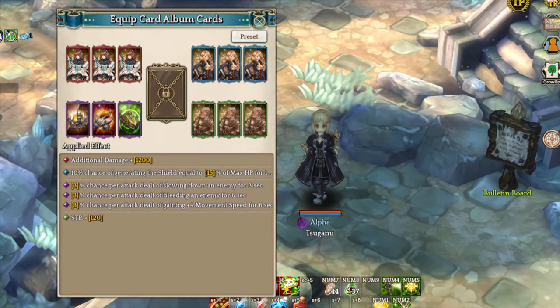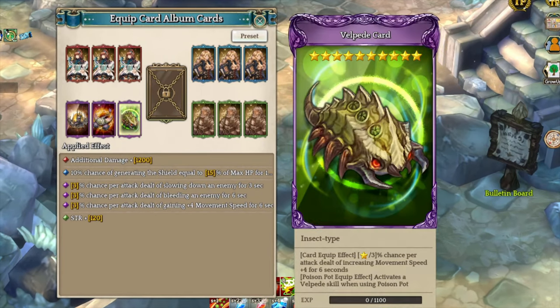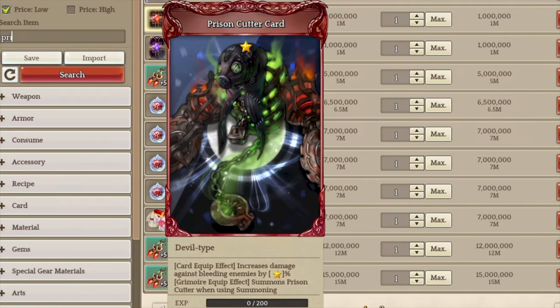The following card setup will provide extra shield, additional damage, flash strength, slow debuff, bleeding effect, and movement speed. The Yana card is optional, but you can always replace it with Prison Cutters or any red card that offers a damage boost.